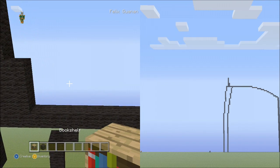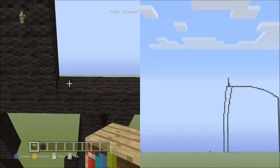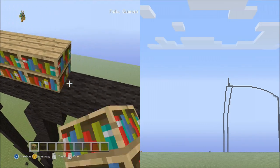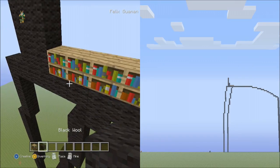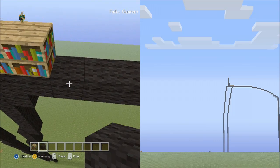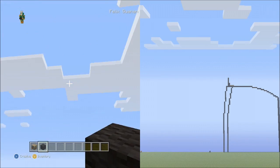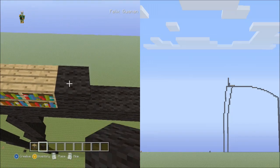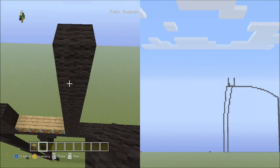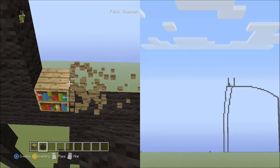Switch to your placement blocks. Starting on top of the 3-block column, place 4 placement blocks going across so you don't have to count the black walls. Once you reach the black wall, place 8 blocks going up: 1 through 8. Fly down and delete the placement blocks.